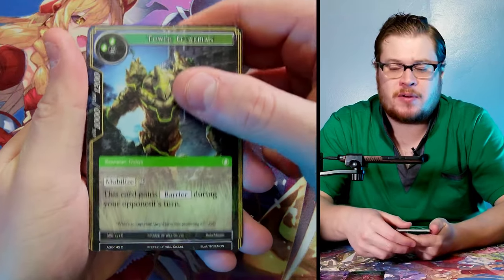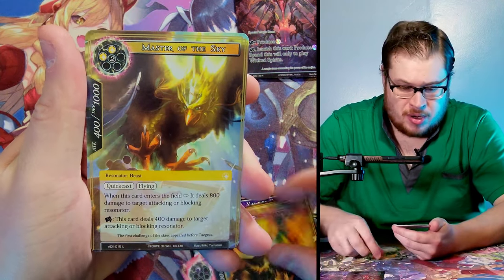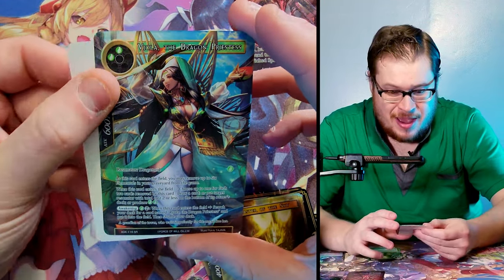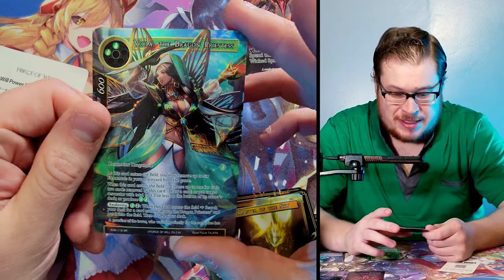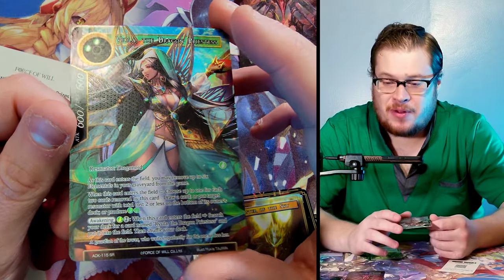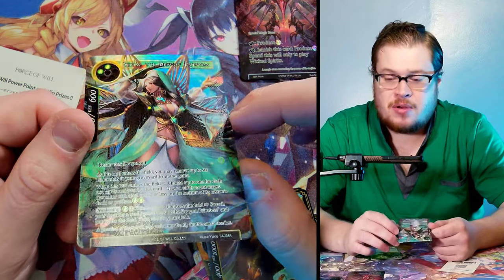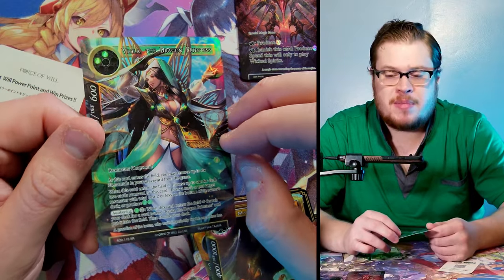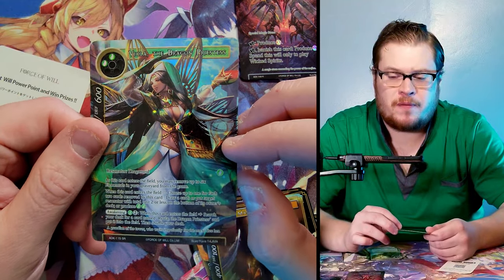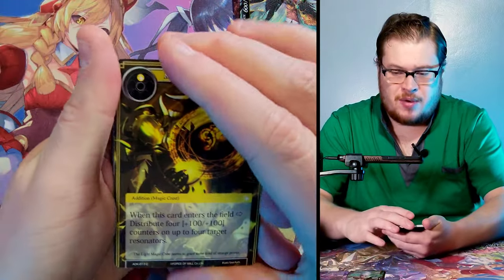Freyla, Seely Angler, Blood Ritual, Burning Master of the Sky uncommon, Valorous Tiger Spirit — and wow, a full art Viola the Dragon Priestess in the super rare! Dang, she looks awesome. I do not have her in the full art and this is one I wanted to get, so this is sick. Really nice looking card. I don't think the value is too crazy — maybe like five bucks — but still a pretty good pull.